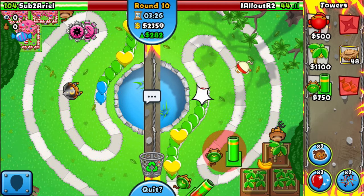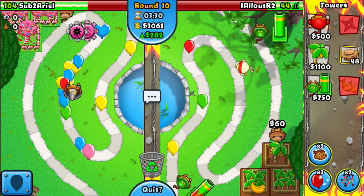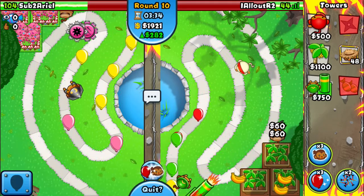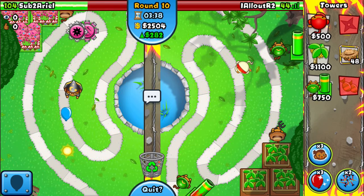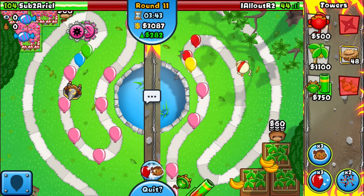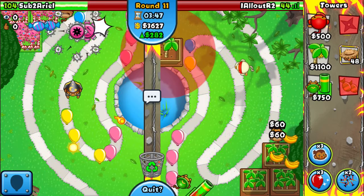Just place the farm there. Save my money because he has Wizard — I'm feeling around a round 11 rush. If he does get up a round 11 rush, I just get up a Balloon Buster and defend easy.